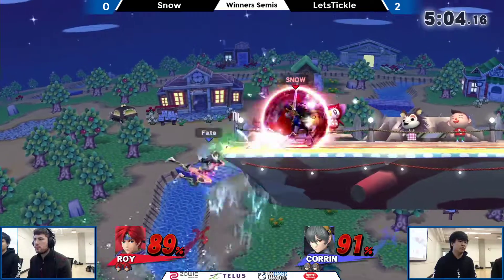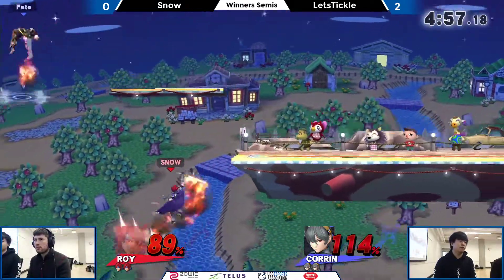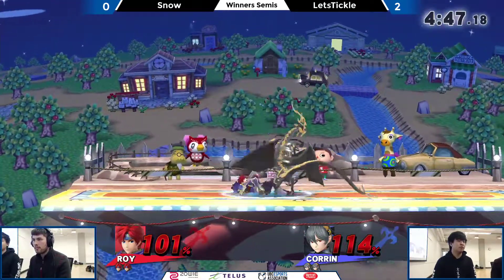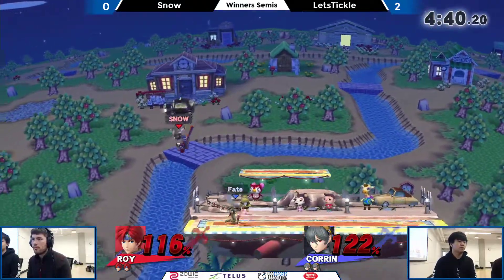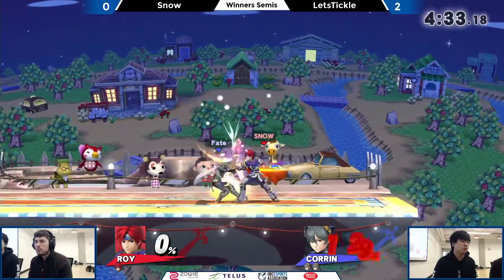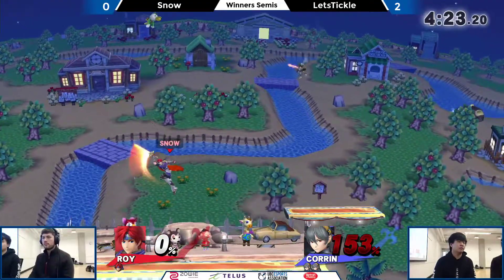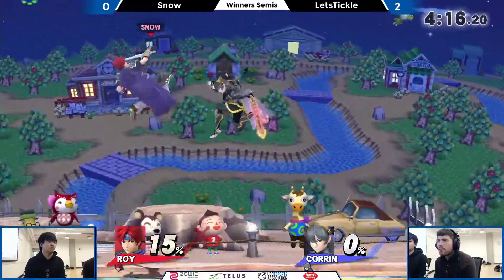Roy's up air just had priority — it lingered, it was the final swing too. Snow is keeping better offensive positioning. That just barely hits. Snow doing a good job keeping stage control. But all Let's Tickle needs is to win neutral a couple times and that's the elimination of Snow's stock. By the way, shout-outs to Snow for wearing the anime-based stuff — shout-out to that. Blazer taking the first stock! I'm not showing favoritism, it's my sponsor — he just happens to be wearing it. Blazer taking the first stock from Let's Tickle. I wonder how Snow's gonna take this turnabout.